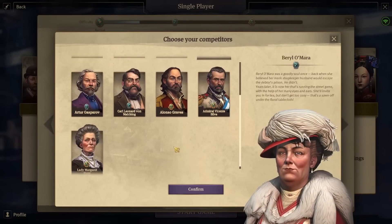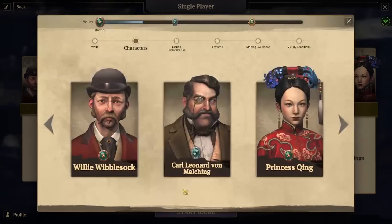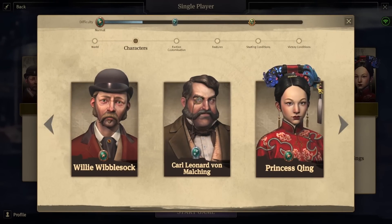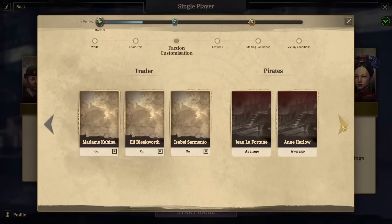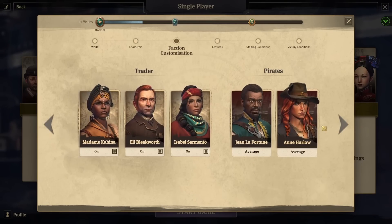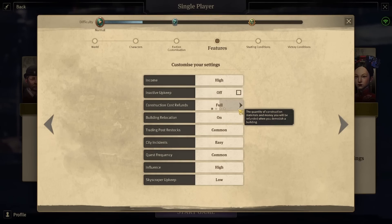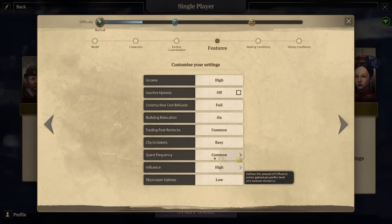Let's choose something different — I don't think I've ever fought against this guy, so let's choose him. I feel like we don't need another two of these but this should be fine. Everybody's on average income, high inactive upkeeps off, full construction, building relocations on, easy quest frequencies — common, high and low.